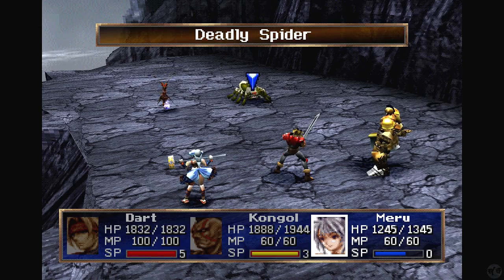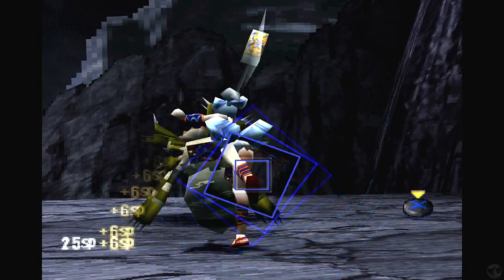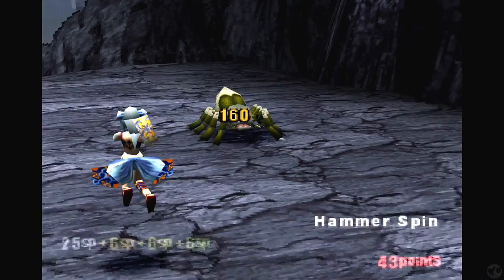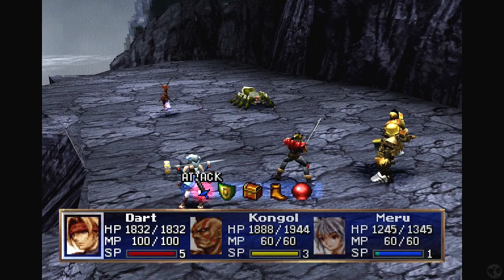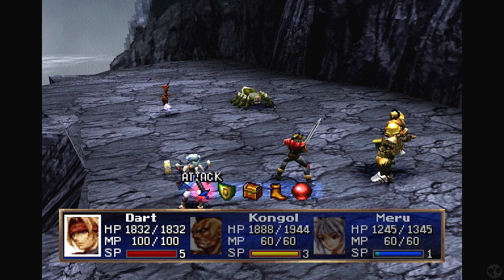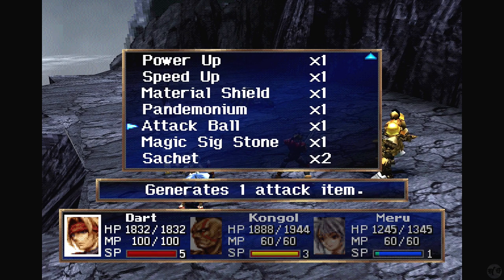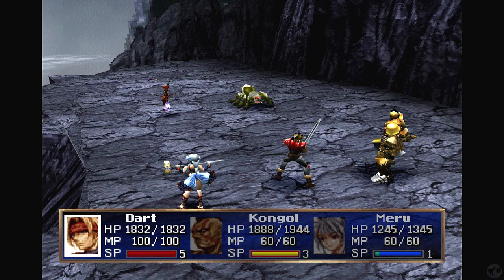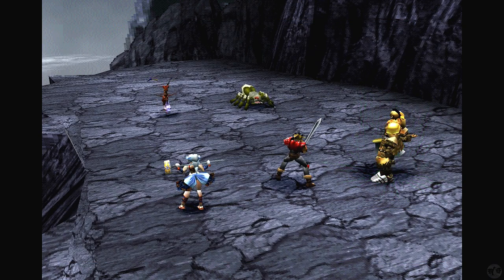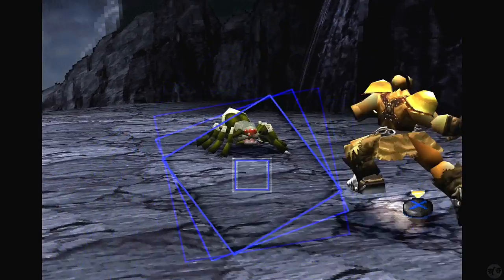We got a Mega Sea Dragon and a Deadly Spider. I hate spiders — let's go kill the spider first. I'm gonna use your turn to actually speed up Kongo here, and then have him hopefully crush the spider.